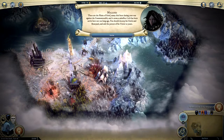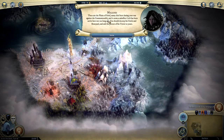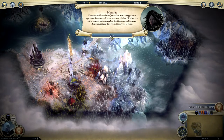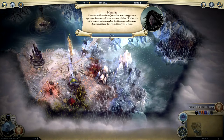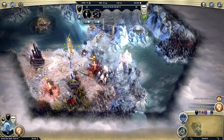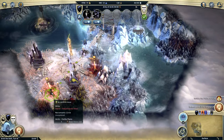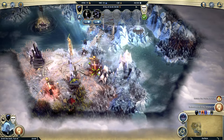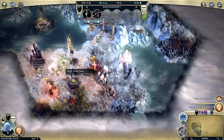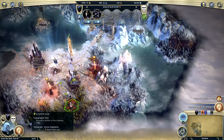We're going to send you as a raid party in here. If you go against them, you're going to die. These are the planes of grief — many died here during the war against the Commonwealth, and it seems a mindless lich has been active here. We should destroy his circle and boneyard and add the power of his tower to ours. So I want to destroy stuff, apparently.